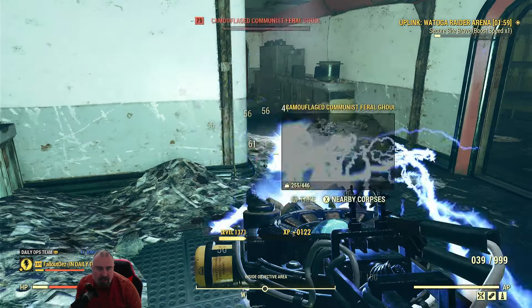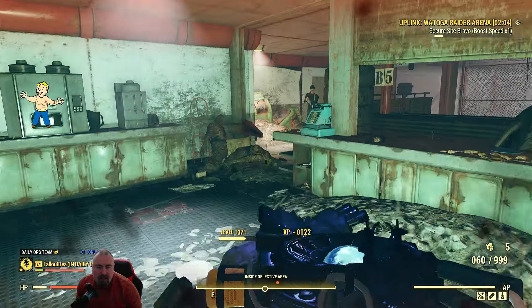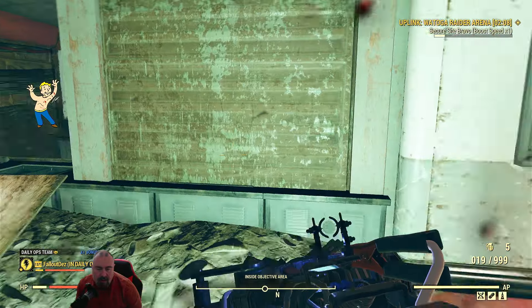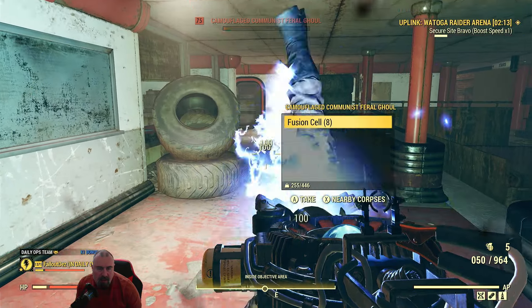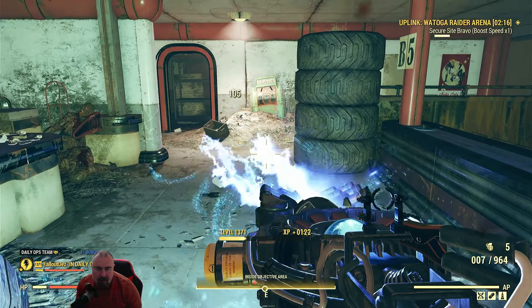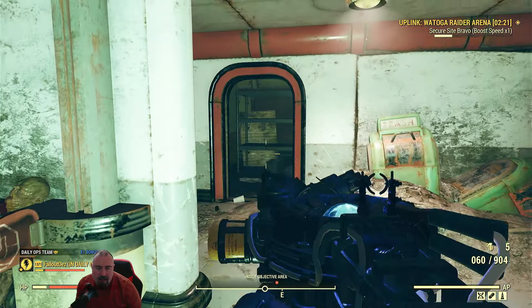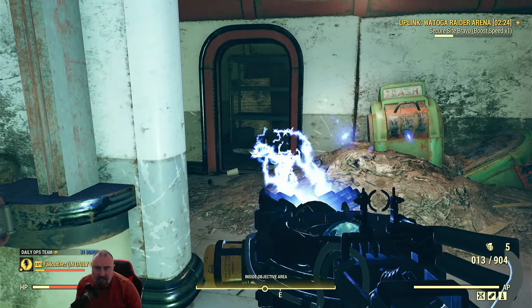He's trying to attack me - they're going to come from different directions. If you do a full 360 you can see them coming. I've got the damage display on for each time I kill something, so you can see all the numbers showing up. There are a lot of settings you can do in display.